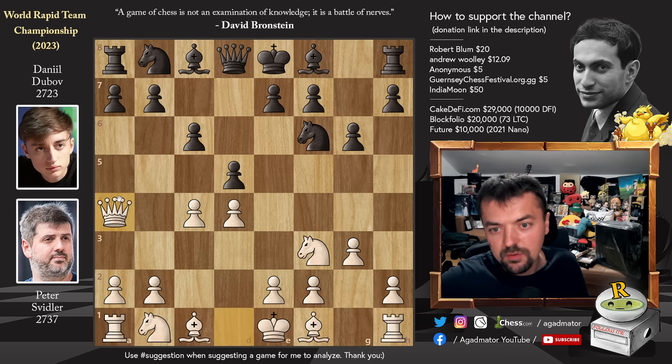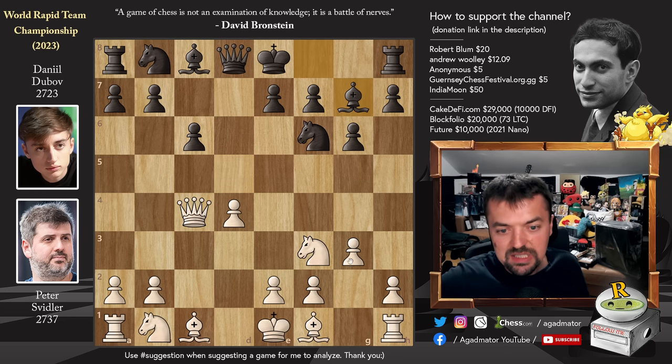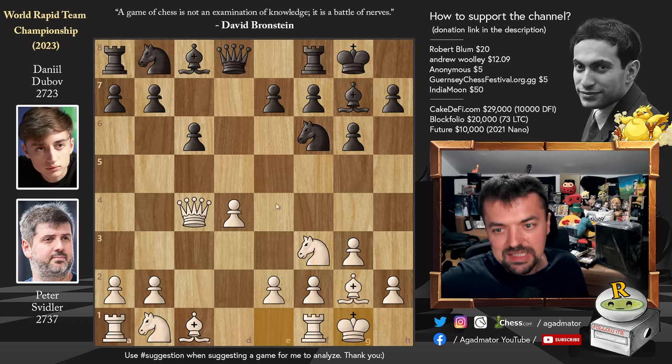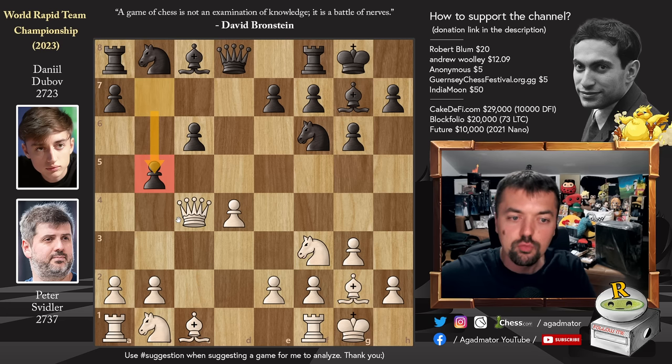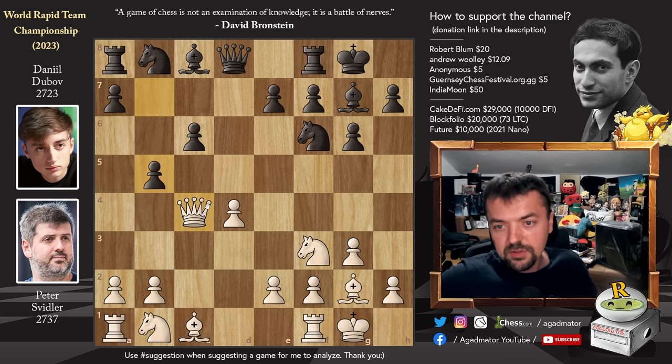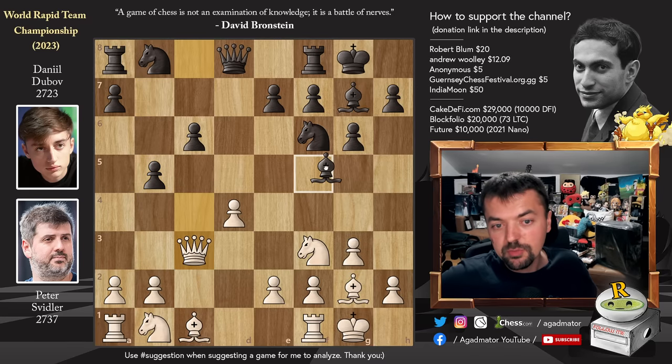This move has only been played a handful of times. D captures on C4, Queen captures on C4, and now Bishop to G7. A few more moves will be played and players will transpose into known territory. Castles, castles, and pawn to B5. What's interesting about this pawn to B5 move is that Dubov already had this position — he faced it against Levon Aronian and Hikaru Nakamura. Svidler also had it with black, playing it against Shakhryar Mamedyarov, and all three games ended in a draw. Both of them are very familiar with this position.